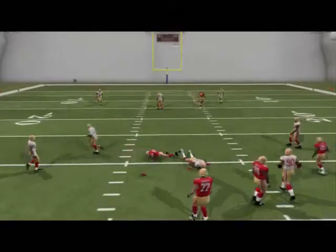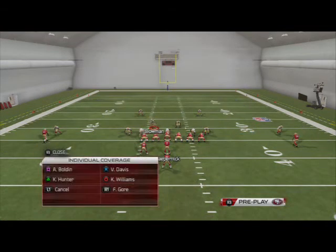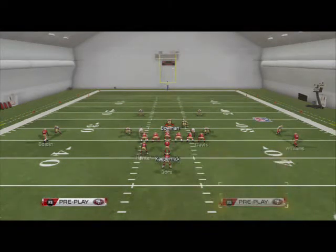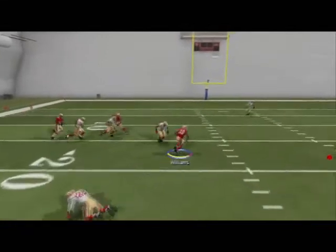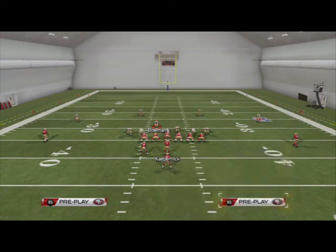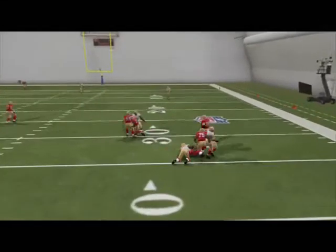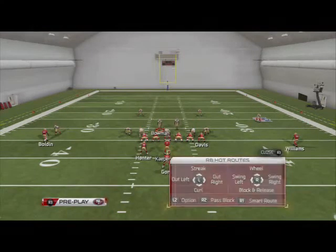If Hunter is taken away, that means they're in max coverage, which opens up Williams coming across the middle. A spy with man coverage creates a void and you can hit Williams across the middle — see how it crushes man-to-man. We like to have that as an option. The fourth read is Gore: if something is covered by fluke, just drop it off to Gore.